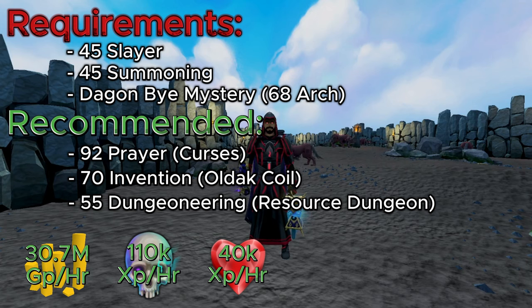Level 70 Invention for the Odak Coil is massive for this method, and you'll see later in the video when I show gameplay on how to do this. In order to get into the resource dungeon you need level 55 Dungeoneering. Now you don't need access to the resource dungeon for the Hellhounds, because right outside of the Hellhound resource dungeon entrance there are a bunch of Hellhound spawns, though they spawn further apart so you won't kill as many per hour.